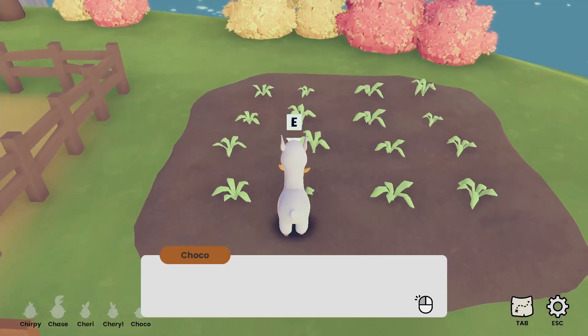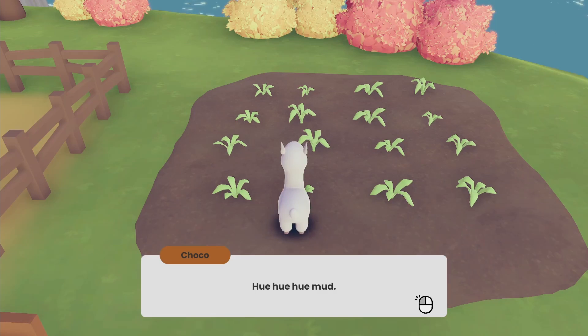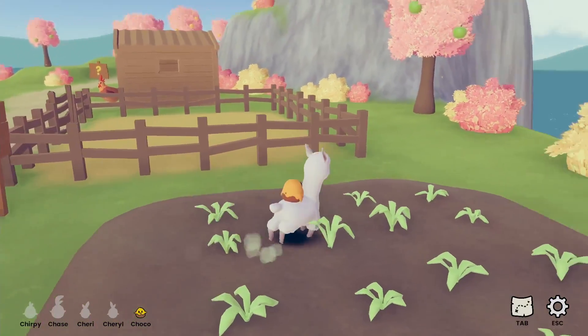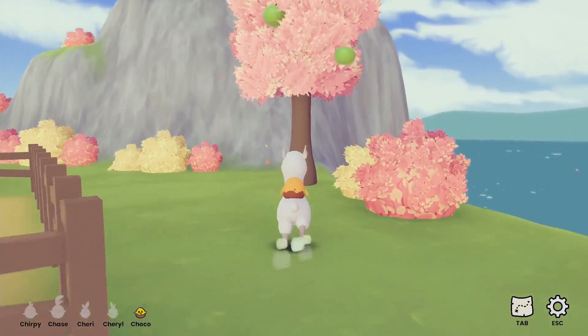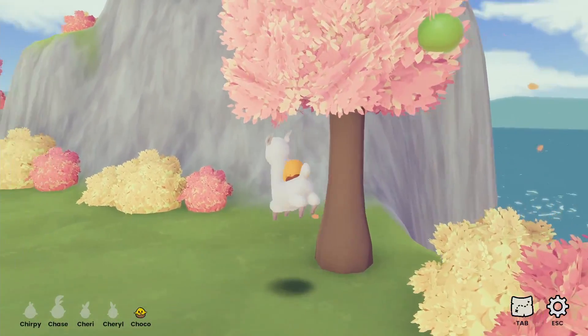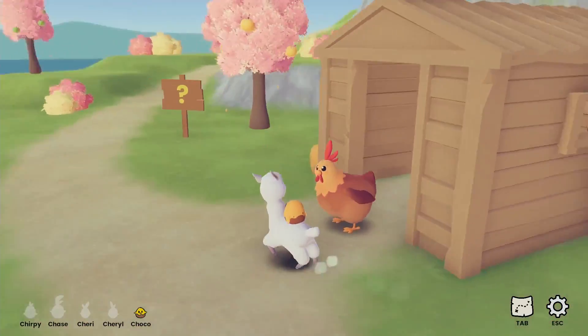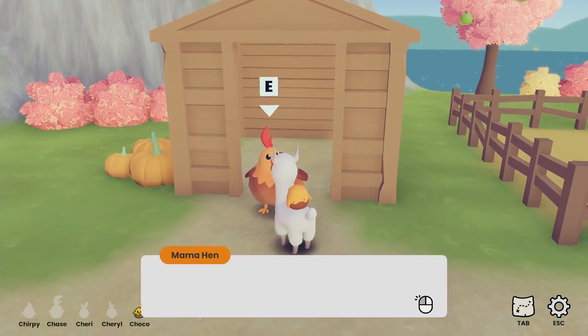Alright, what do I do? Oh, press E? Mud. I want a mud rolling kid. I wonder if I can get those fruits. Doesn't seem like it. Oh, we can talk to Mama Hen? Let's see what she's got to say.